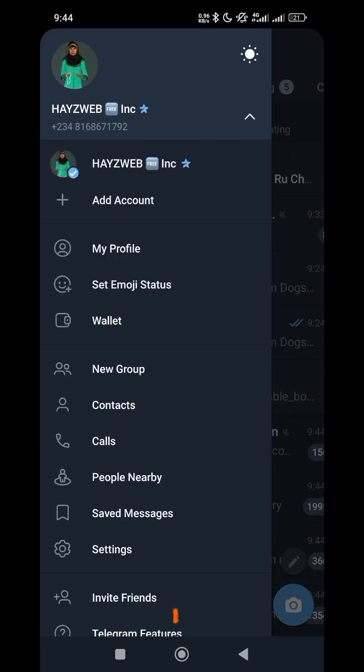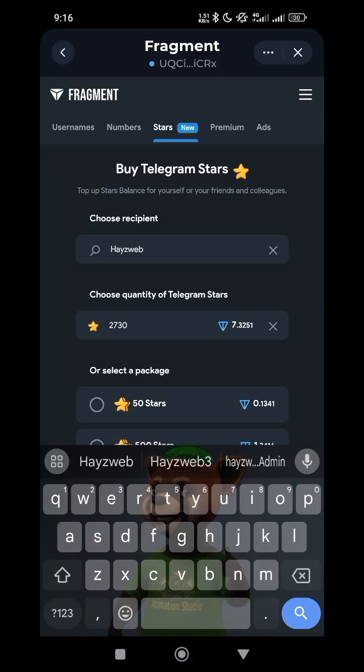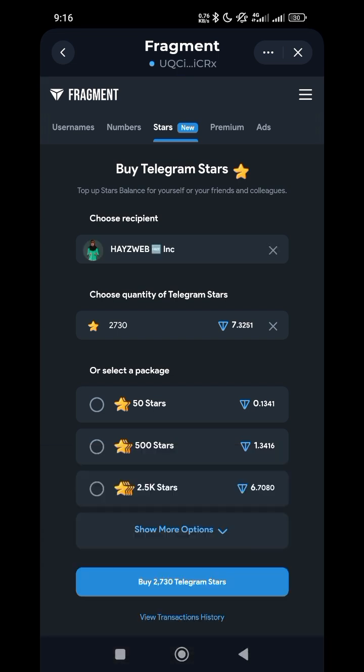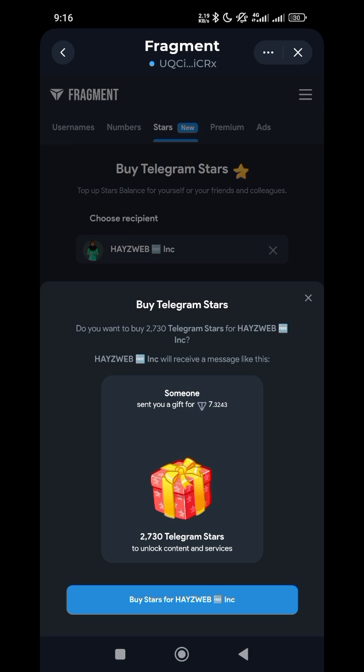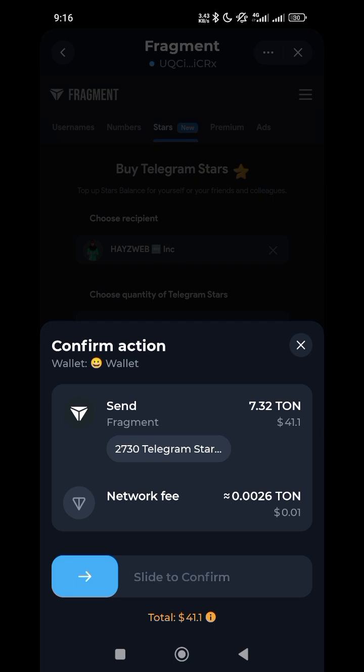If you don't know your Telegram username, go to Settings in Telegram — your username is displayed there. Once you have it, type your username as the recipient on Fragments. Then I click on Buy 2760 Stars, select the recipient account, and click Buy Stars.